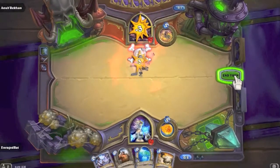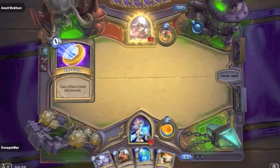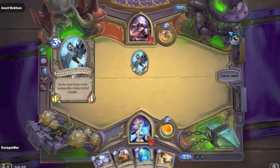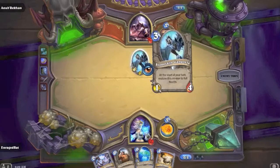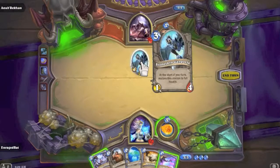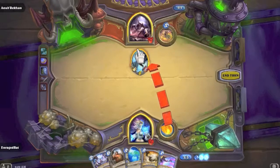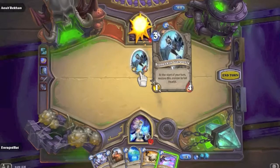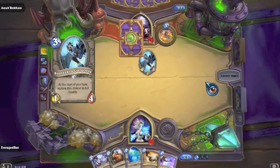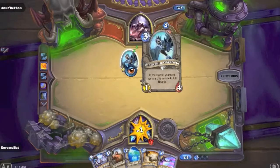We use Frostbolt and we're technically in the lead. What is that? A Stoneskin Gargoyle - three mana 2/4, at the start of your turn restore this minion to full health. There's no point in damaging it then because it'll just heal back up. We'll just hero power to the face. Next turn we can play Water Elemental and throw down another gargoyle.